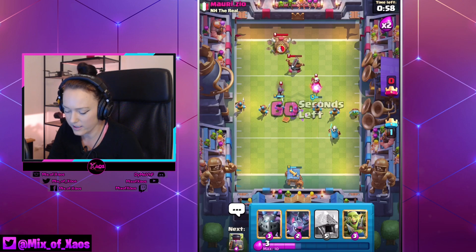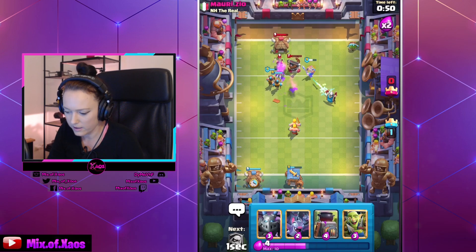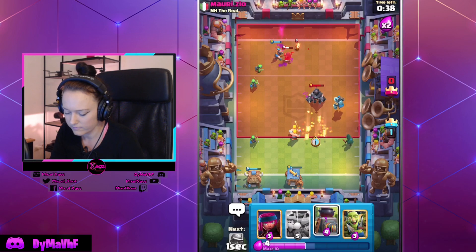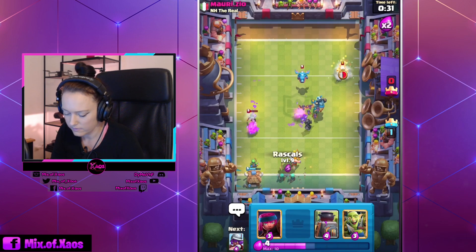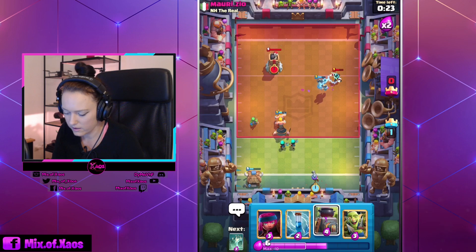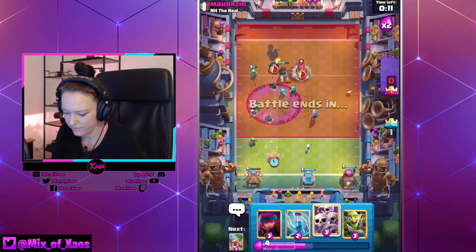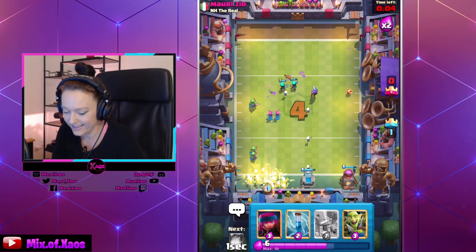One minute left — let's go! I'm going to play the Goblin Hut — he almost forgot about the Goblin. The Mega Knight is changing lanes — it's a little bit tricky but it's fine, still fine. As long as everything is dead here on the field we should be good. He's going with another Graveyard — we have Archers ready. Fire Spirit is going — Fire Spirit for the touchdown! Feels good when they need to Arrow one Fire Spirit, right?